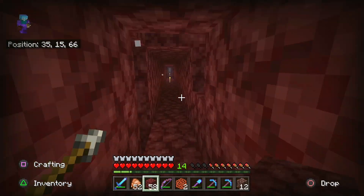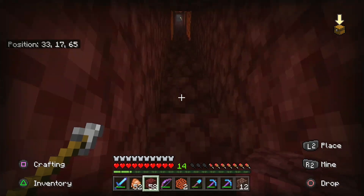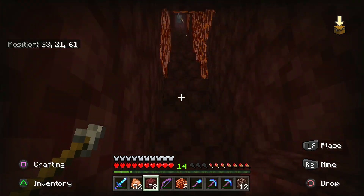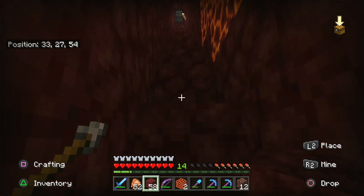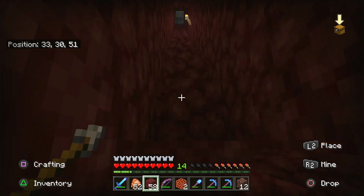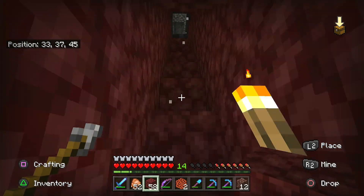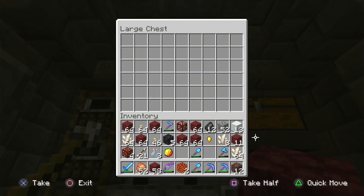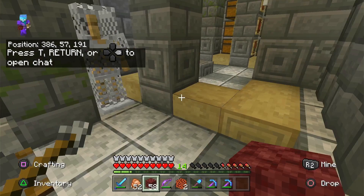Managed to get 12 ancient debris which is great - that will make three netherite ingots which we will use on the helmet and maybe the sword and a pick. We need to head back to the base and put the ancient debris and some of these gold ores in the furnace to smelt.